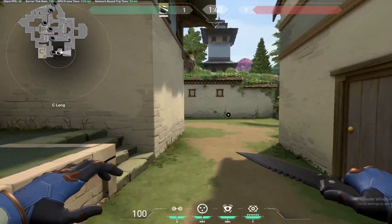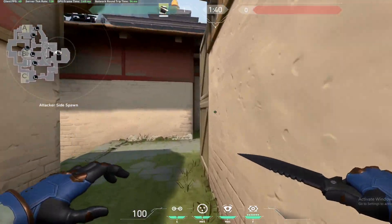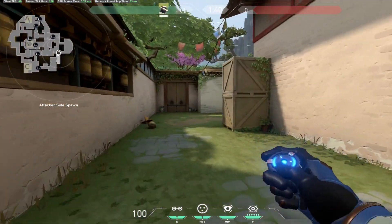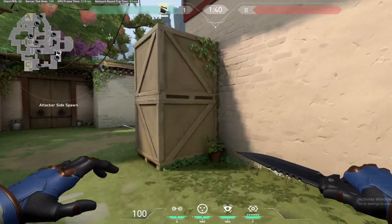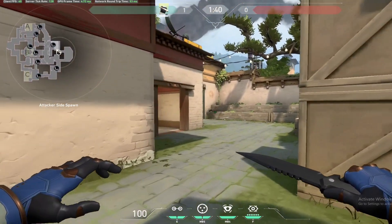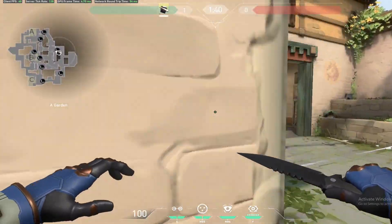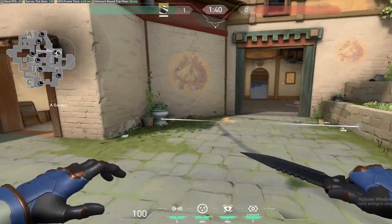Moving on to the attacking side: when we're attacking, I usually place trip wires on A spawn and on C spawn. So if they push through C they're going to get trip-wired, and I'll let my teammates know. If they push through A, they're going to know — or if we're pushing A, it's good because we can rotate and if somebody comes on our flank, we'll know.